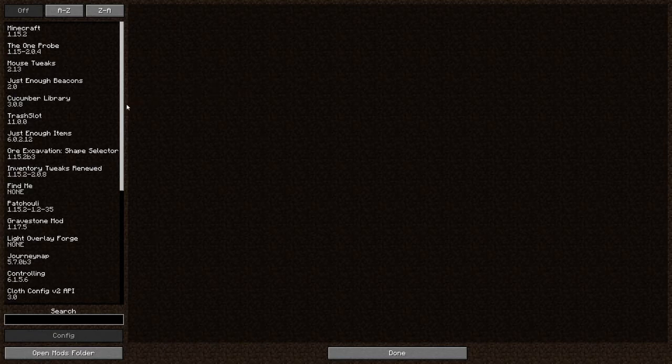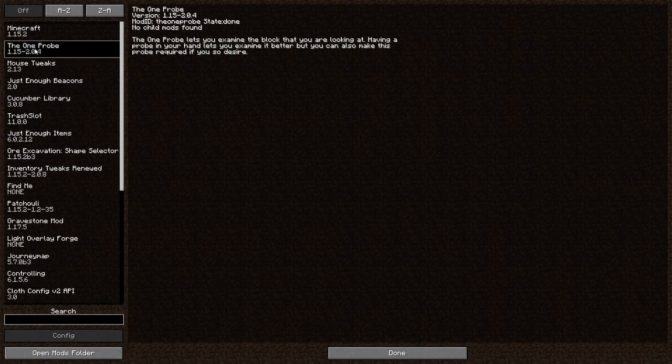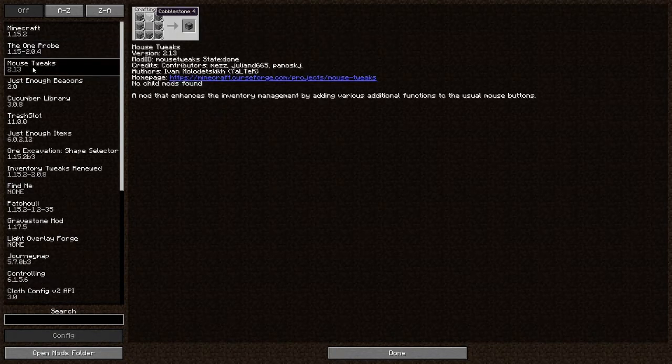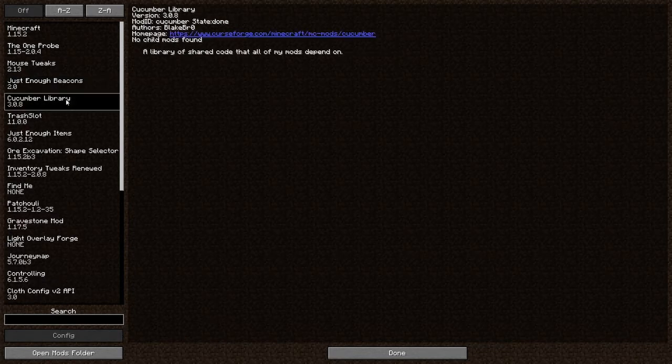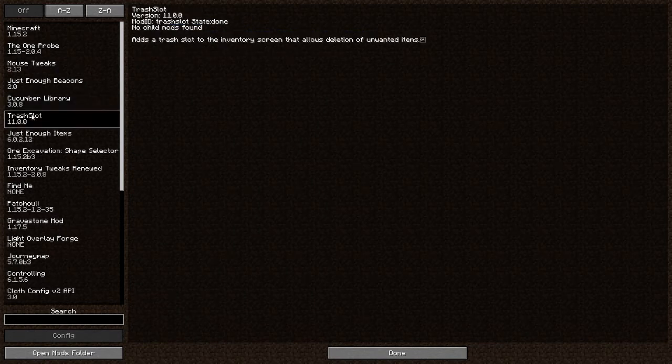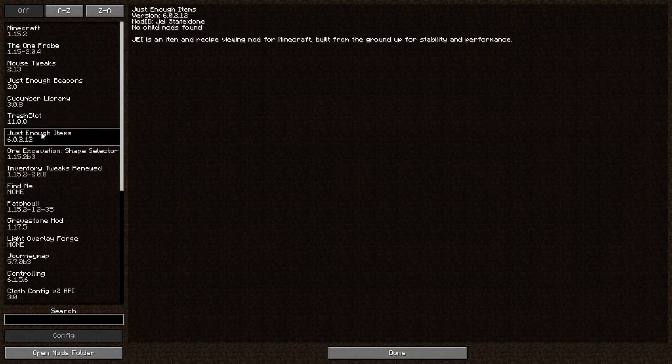We've got the One Probe, which basically shows you what the items can do — what they are and the state of the items. Mouse Tweaks allows you to scroll around with the mouse, very handy. Just Enough Beacons is just part of the One Probe. Just Enough Resources is the main one. Cucumber Library is required for Ore Excavation. Trash Slot basically gives you a little trash slot at the bottom of your inventory.